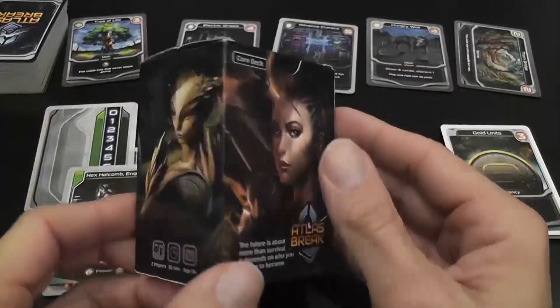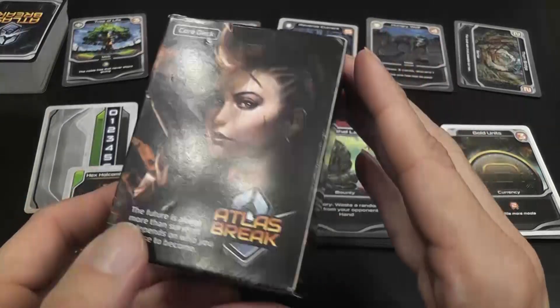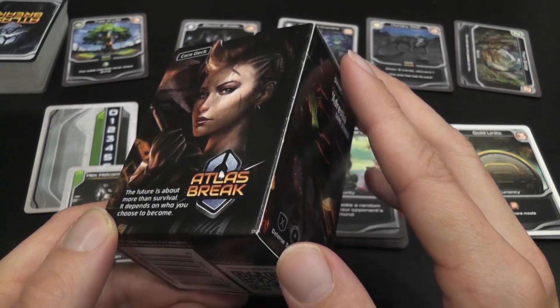Atlas Break is a very small, very portable, very compact two-player card game. It is basically a love child of Magic the Gathering and whichever deck building game comes to mind.